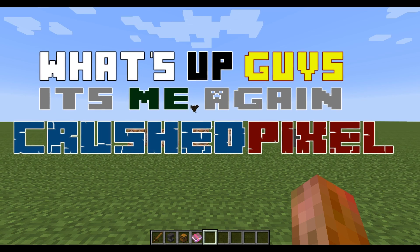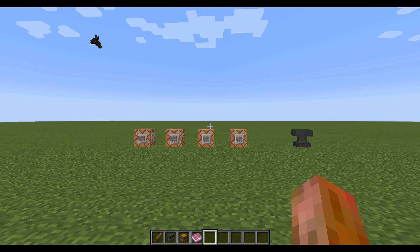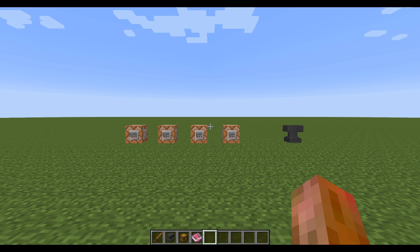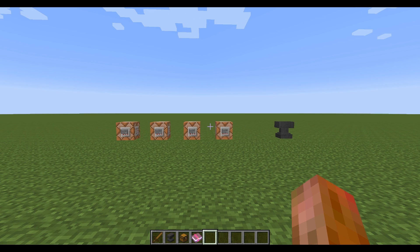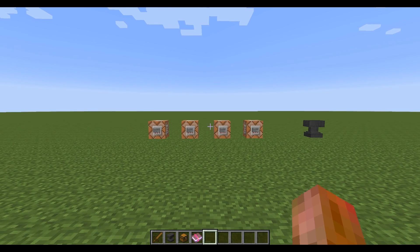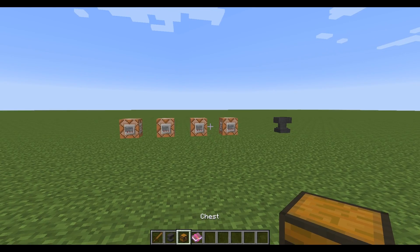What's up guys, it's me again, Crushed Pixel. In the Minecraft 1.7 snapshot, Mojang added the ability to use /give items with custom NBT data, so you can now give enchanted items with attribute modifiers, custom names, and so on. Some of you asked me to make a filter, so you just put an item inside a chest, run the filter on it, and it will automatically get converted to a command block.